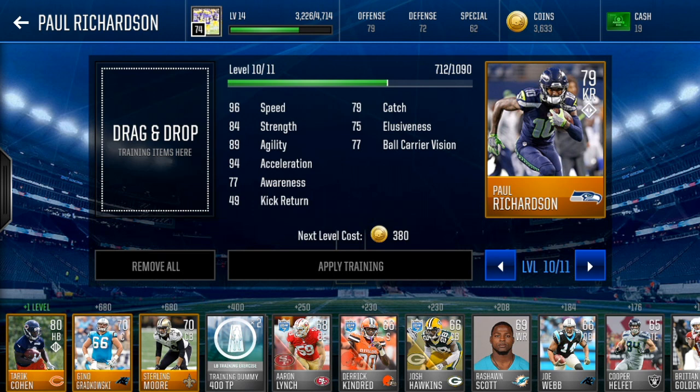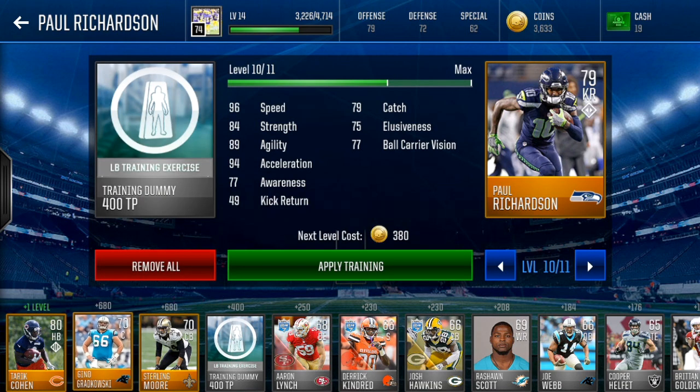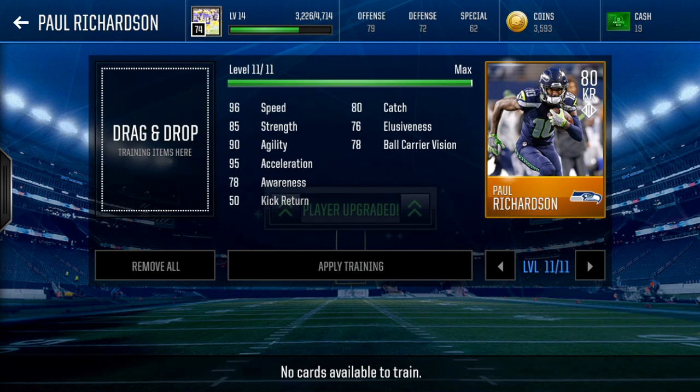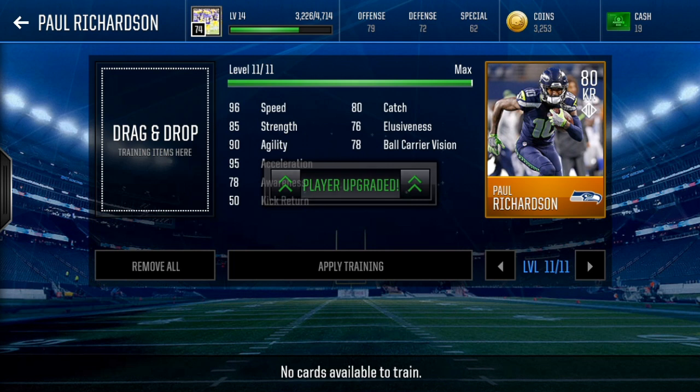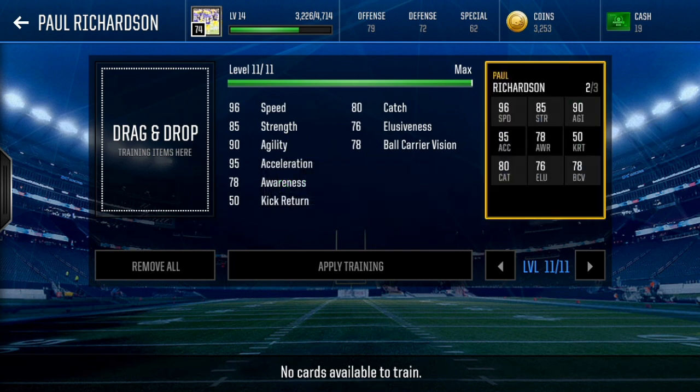For about 500 coins you have a 79 overall kick returner with 96 speed. He can level up more — there you go. So we spent about a thousand coins on this guy and he has 96 speed. I just thought I'd bring you this quick video; it's a start for me and I can't wait to bring you guys more content.